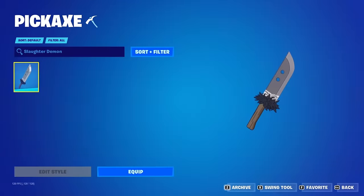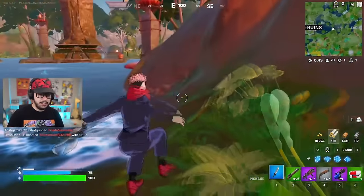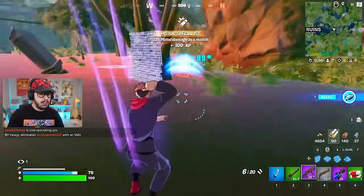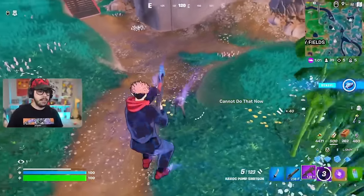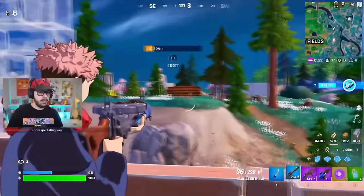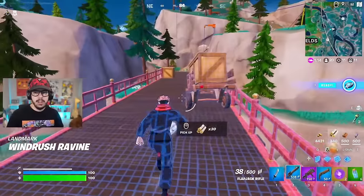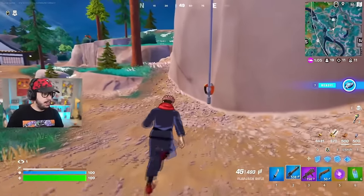At the number 20 position, we have the Slaughter Demon. This is one of the newest pickaxes in the game — it is a really simplistic designed pickaxe and one of the smallest pickaxes in the game right now, which is why I think this is so tryhard. Usually a lot of pros and streamers want to use pickaxes that are very simplistic, because they aren't too detailed and don't take up too much space on the screen. The Slaughter Demon fits both of these categories — it is really small, doesn't take up too much of the screen, and is also quite simplistic with really only two colours. It does have that anime styling to it, which might turn a few people off, but I think it's a really good pickaxe for competitive game modes.